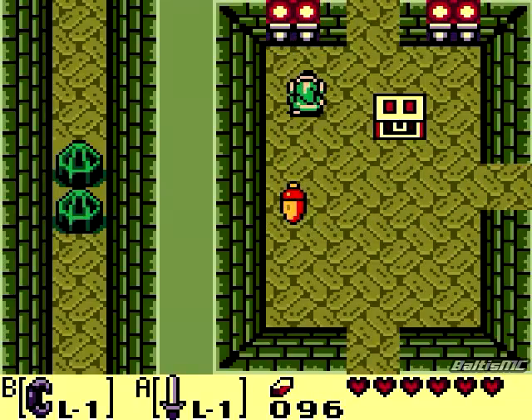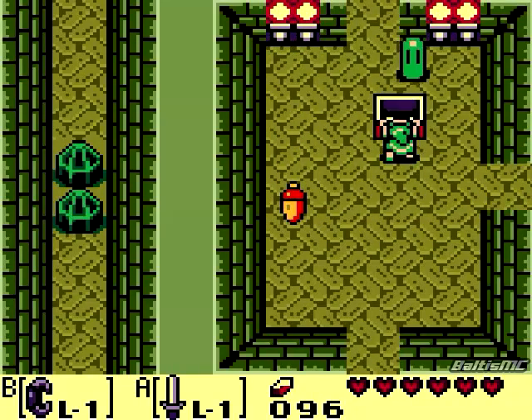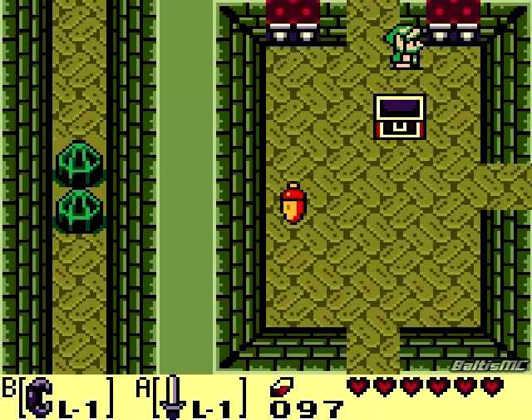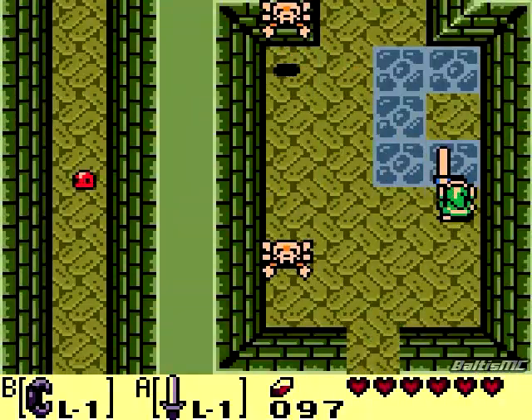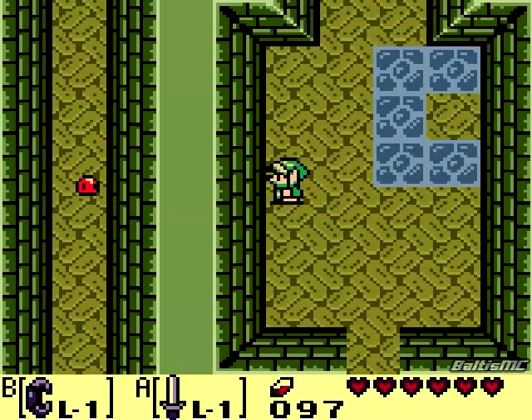Let's go ahead and take care of those slimes real quick. Yeah, we actually got a slime in that chest as well - what a dick move. Let's go ahead and kill these Stalfos here. Now there is a chest that will spawn here, but we need to be able to kill that slime on the left side of the room first, which we actually can't do for a little while. But do remember the chest that's here, because there's a pretty sweet item in there.